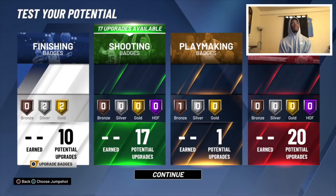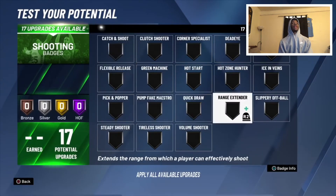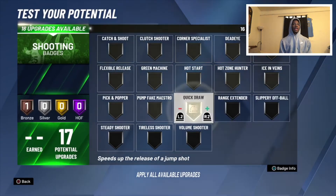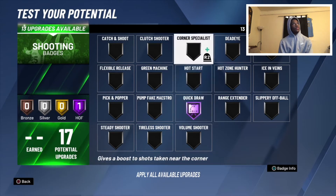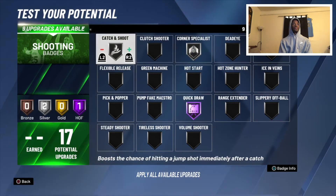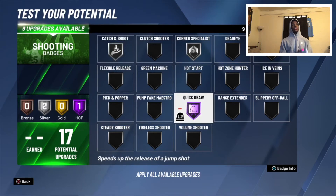For shooting badges, I go with the highest amount possible on Quick Draw. I recommend Corner Specialist on at least silver and Catch and Shoot on at least silver. If you get both those badges with Quick Draw, it's going to be hard to guard you — you can finish in the paint, and if your guard drives, they'll be forced to help off you in the corner where Catch and Shoot and Corner Specialist will kick in.